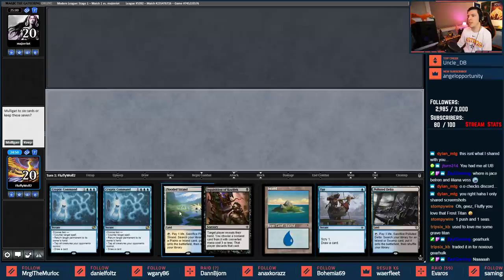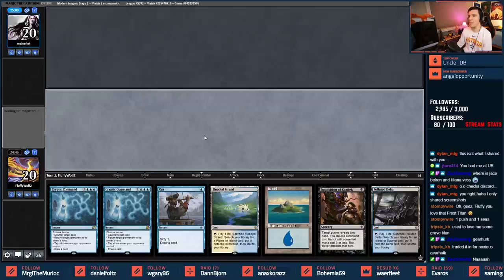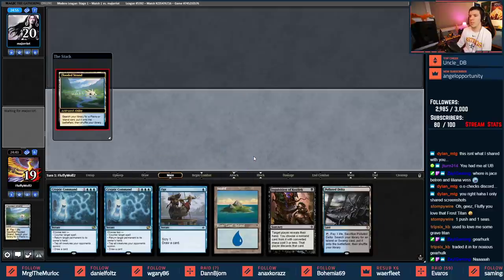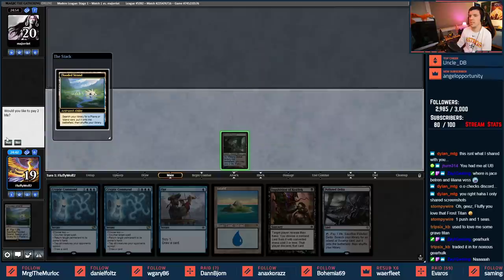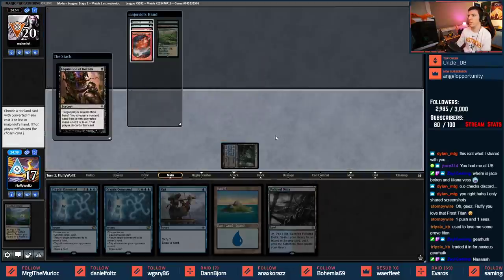A couple of Cryptics, an Opt, and an Inquisition in the opening hand - seems fine, keeping it. We'll lead with Flooded Strand, fetch a shock, and cast Inquisition. A little aggressive with our mana but fine, keeping in mind we have more Watery Graves.